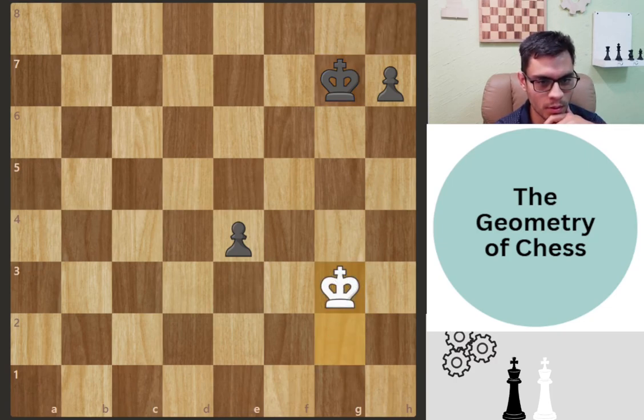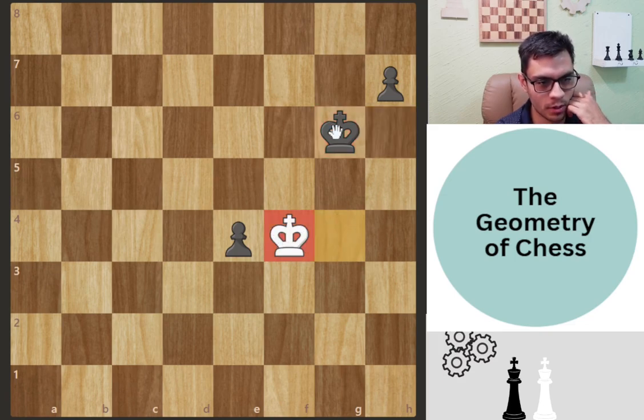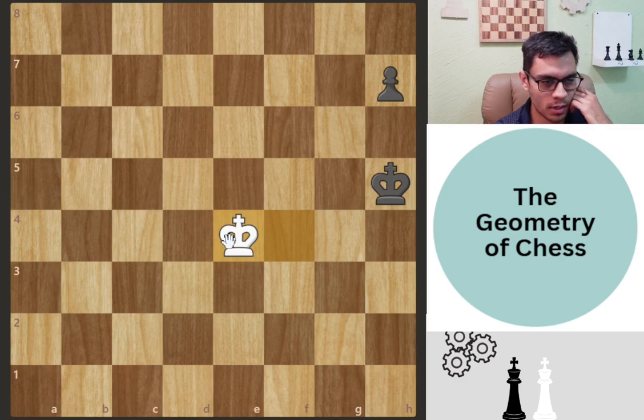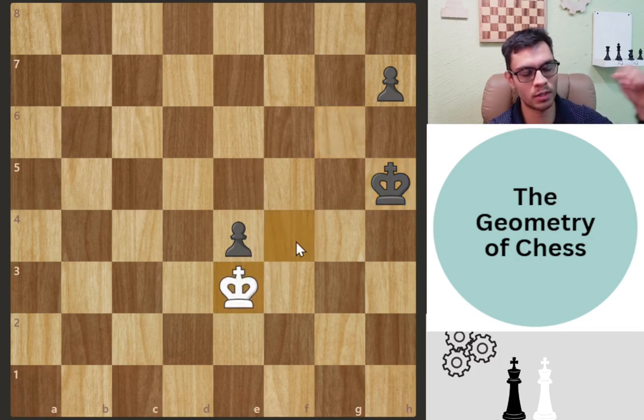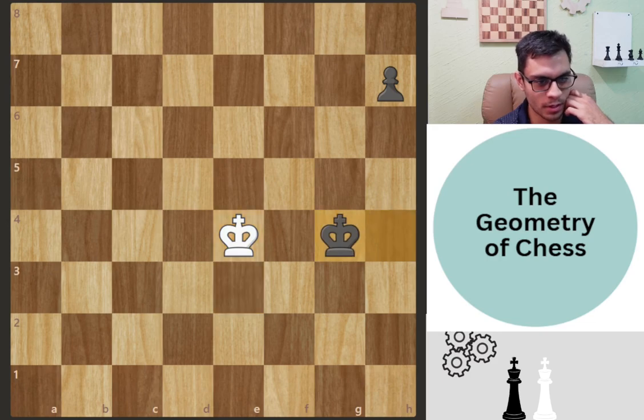Here it is black to move, and it's still winning for black. King g7, then you take the pawn on g3, and black is going to gain space on the h-file. Say you play king g4 fighting for space — king g6 gains the opposition, boxing you out of those two files. King goes to h5, and if you take the pawn the king just gains more space. Maybe you try king e3 to waste a tempo, but that doesn't work either — the king plays king h4, takes the pawn, and now there's a free corridor for the pawn.